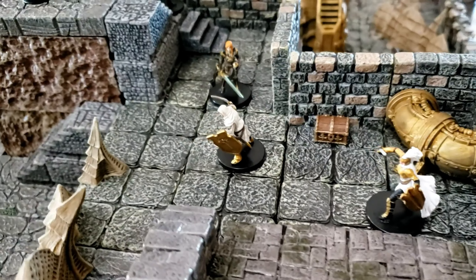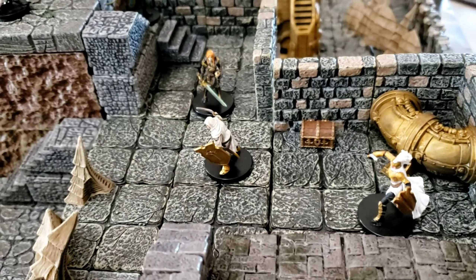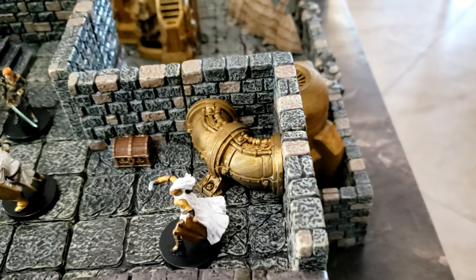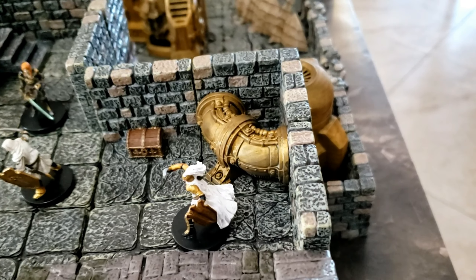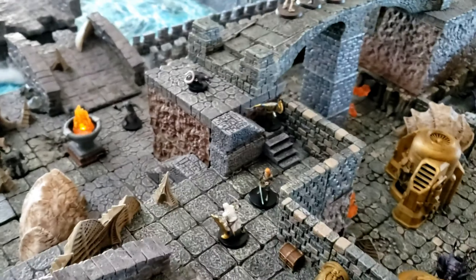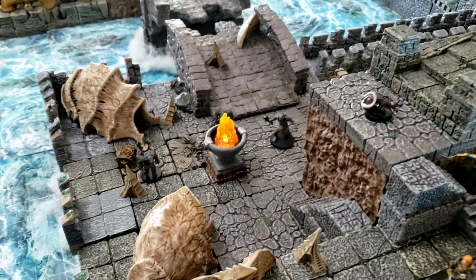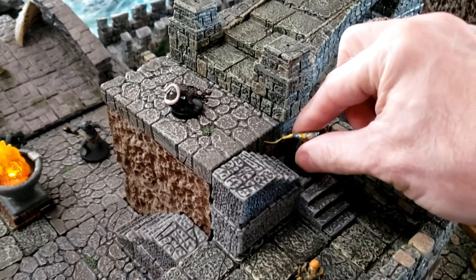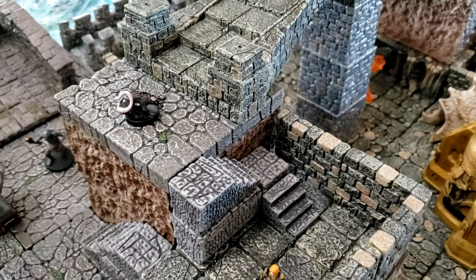These bandits have taken up some Dwemer artifacts — Dwemer weapons and armor — so they've got some bronze-colored weapons and armor on them. There's a treasure chest, and the classic Dwemer ruins feature of steam pipes going around. The players would have to face off against them.